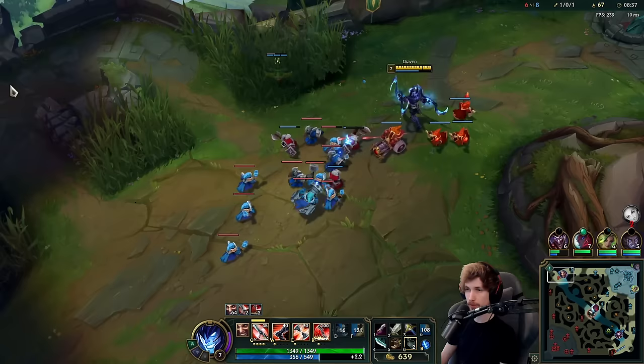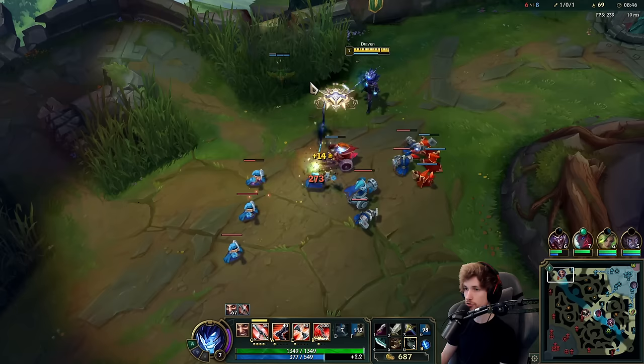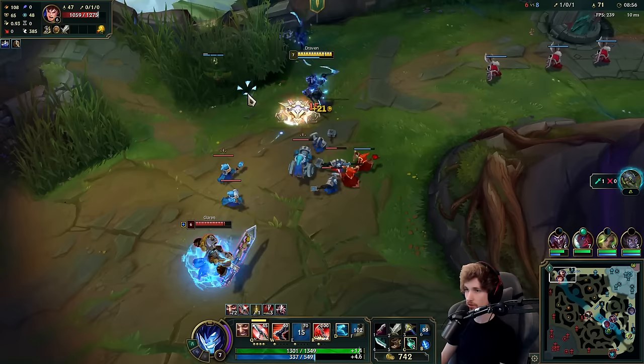A good tip for people playing Draven: you need to keep your eyes on your Q so you can see when it expires, so you don't accidentally lose it when you're farming. If it's about to expire, you drop the auto attack down. This way you can just maintain it.